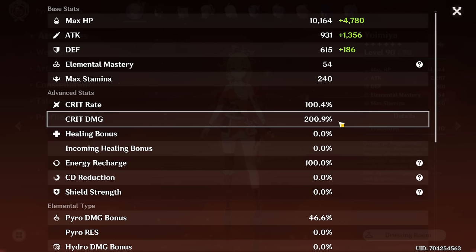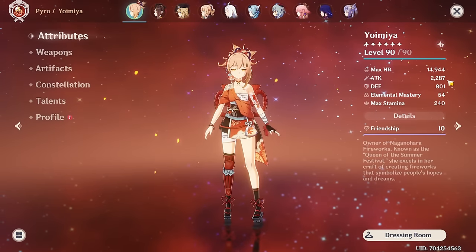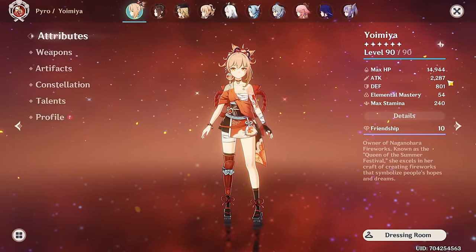I can finally stop farming Shimenawa. Now that I have 200% crit damage, we have to try her out and see how high her damage is. It's not just that I have more crit damage — I also have a little bit more attack than before. More is more.